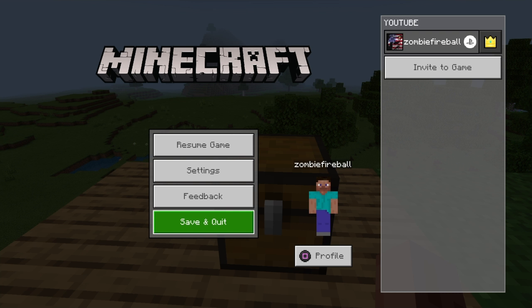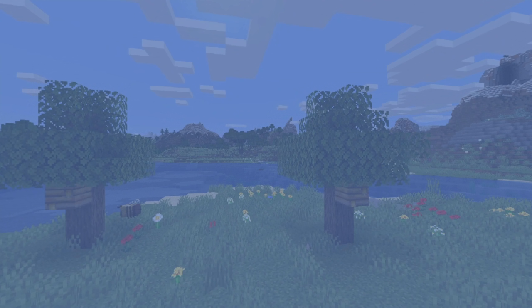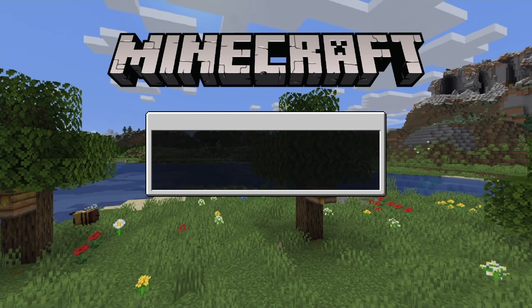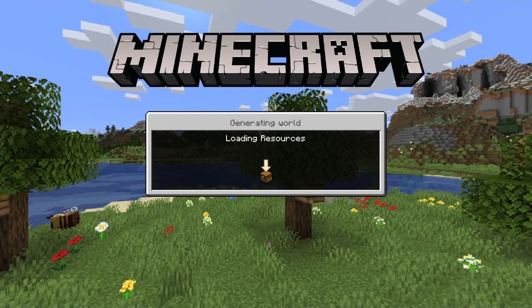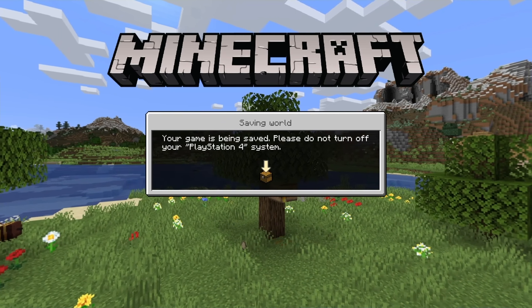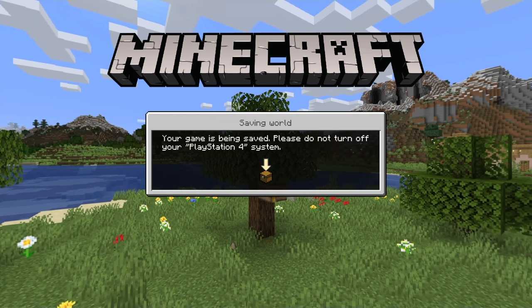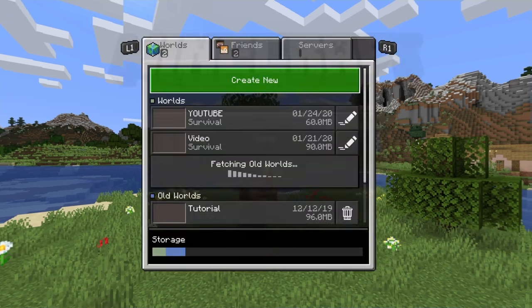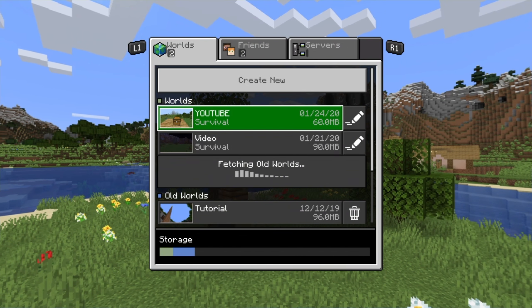Here we are in the menu. I'm on PS4 but this works for Xbox because we're all on the same edition. This does involve closing the application. We'll see how long it takes to save the world — and here we are. Load back into the world and you should be in front of your chest.